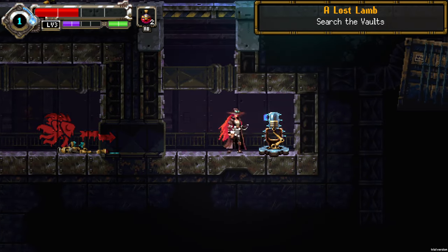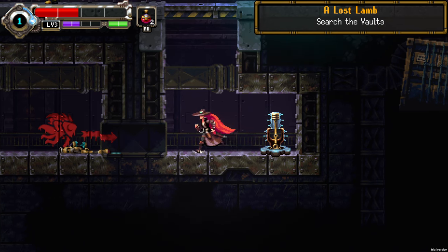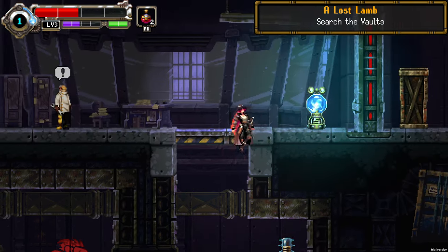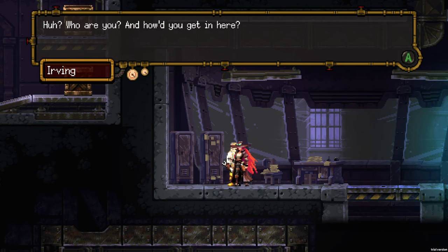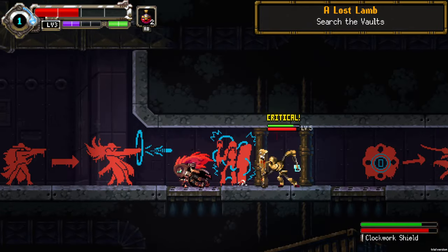There's a machine that restores our energy, as I told you before. In the game there are different types of machines — one gives you experience, another gives you health, and more. This guy is gonna upgrade our weapon, allowing us to use the tesla locks, which is gonna be handy.